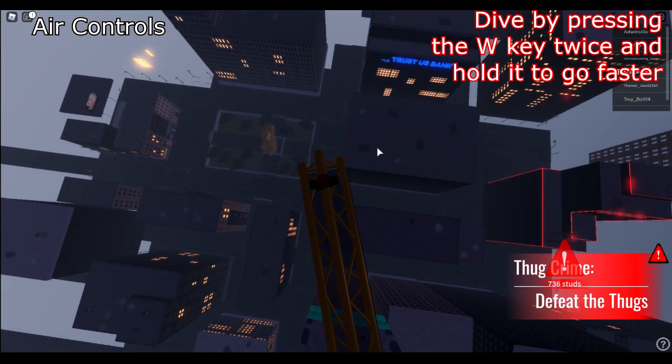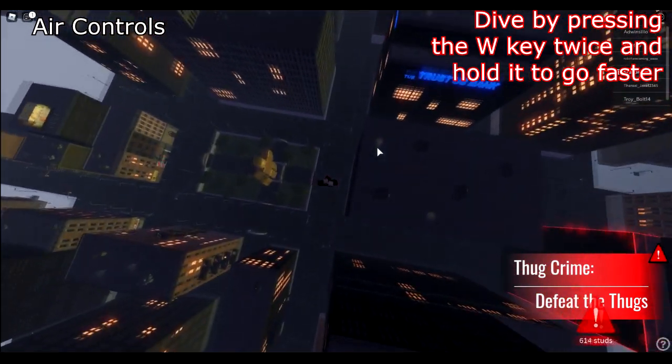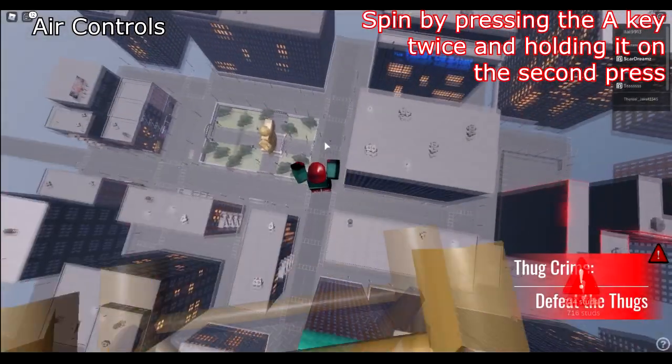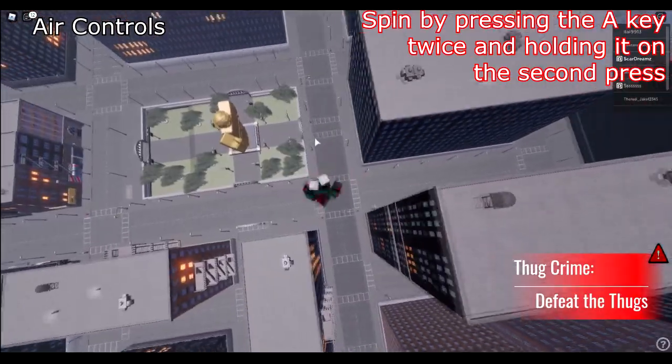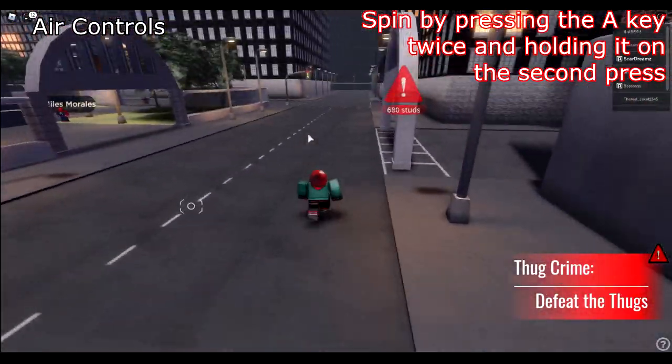In addition to web controls, here are the air controls. When you are in the air, you can dive by pressing W twice and holding W on the second press. In the air, you can spin around by pressing A twice and holding A on the second press to get the spinning effect.